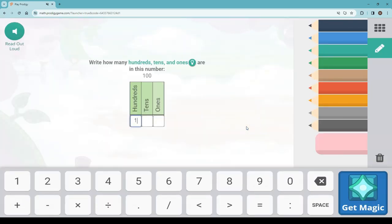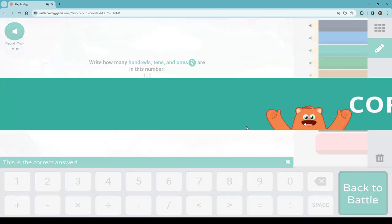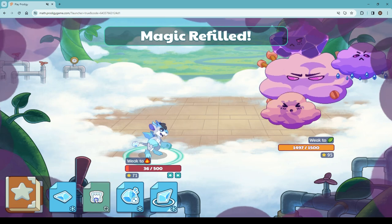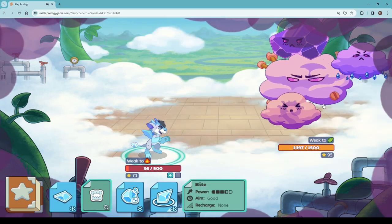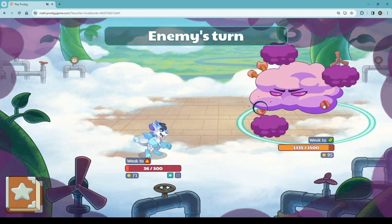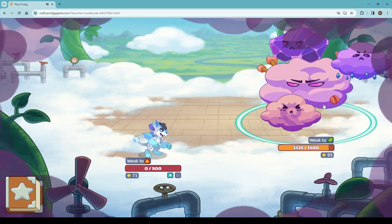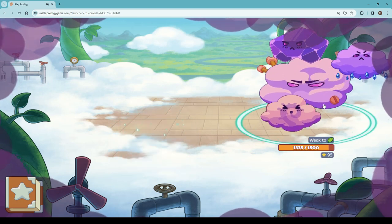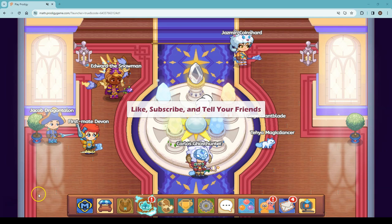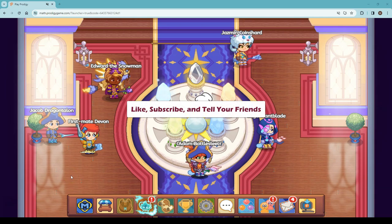100, easy — 100, no 10s, and no 1s. That was easy. Defeated again. Another epic fail trying against the Shadow Nasty.